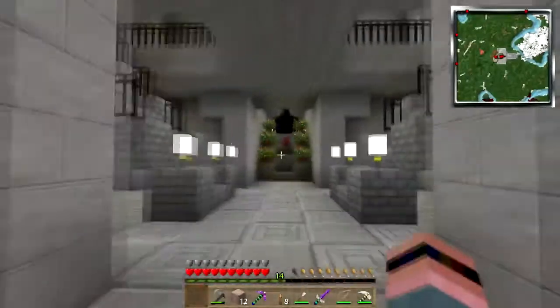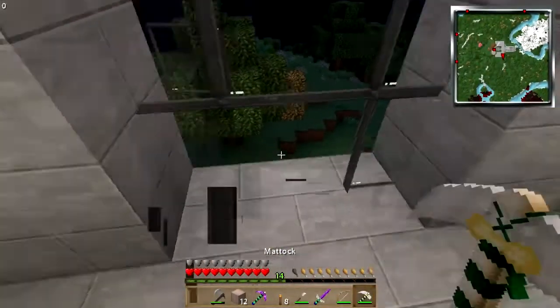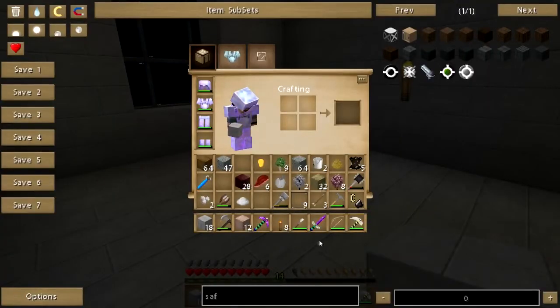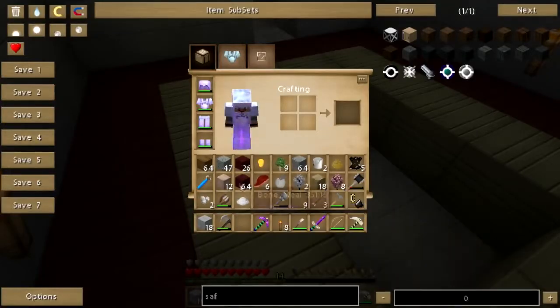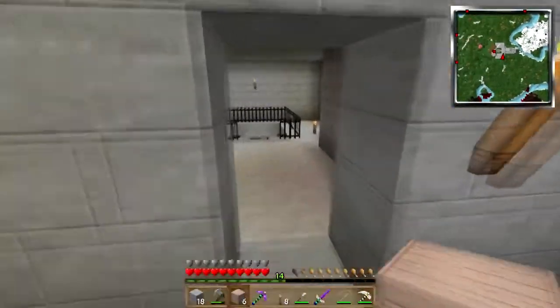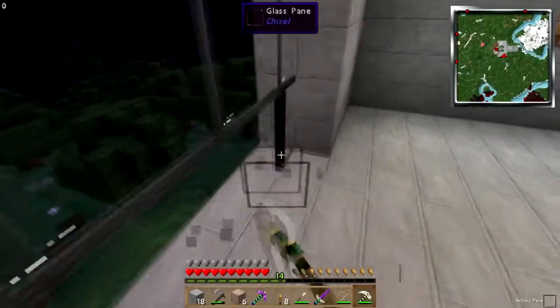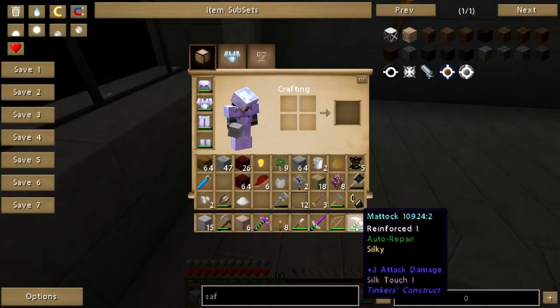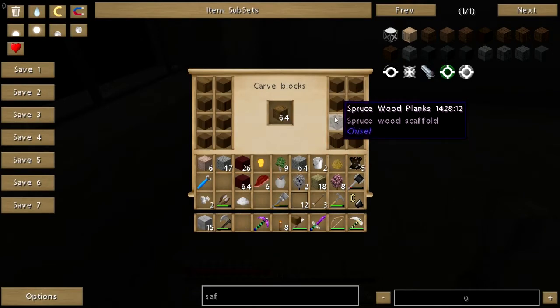Let's head up to the other wing and do more of the same. Get this glass back. I'm gonna be losing some glass — it's okay, I'm gonna get it back. Let's turn this blood wood into planks. And jacaranda. Let's go up here, get my glass back, plug in some bricks. Spruce — I have. Let's chisel it up.